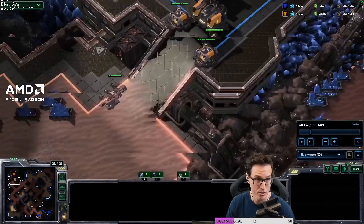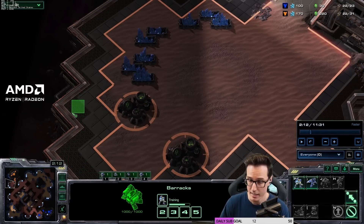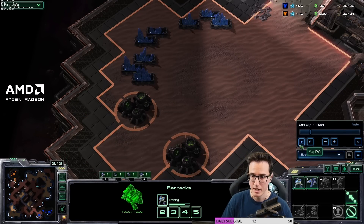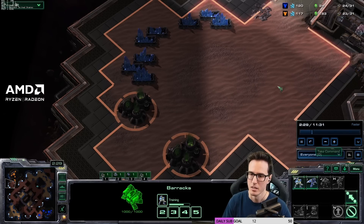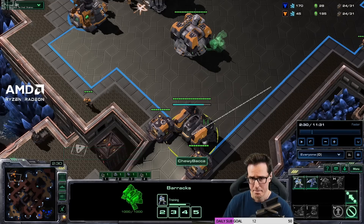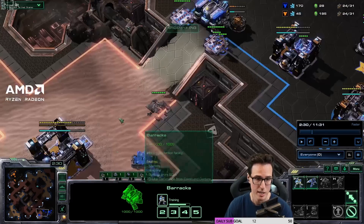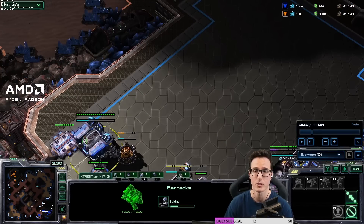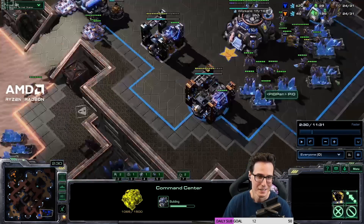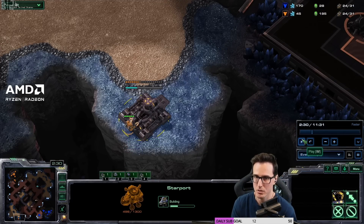Using high-level TvT knowledge, I could hide the SCV behind there — you'll see pros do this sometimes. And then if at 2 minutes 30 they don't have an expansion, you know your opponent's being more aggressive than normal. The problem is I don't know it's a proxy Starport — it could just be mass Reaper Hellion on one base. The question is how do you stop this? And this is a lesson not about how to make this build 100% solid. The concern is: you played against this on ladder. You could very easily just say it did too much damage to me, I lost this game, shrug shoulders — that's it.